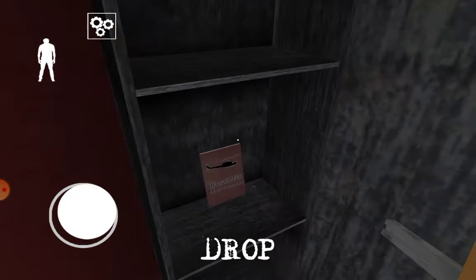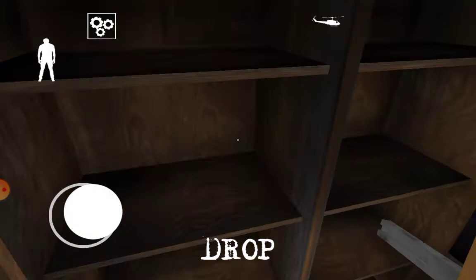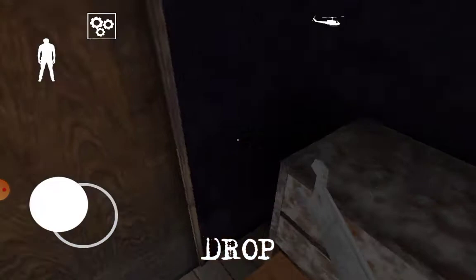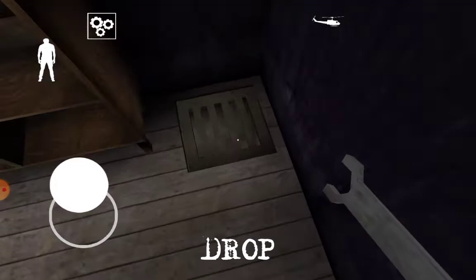Where did you find your helicopter menu? I found mine in the security room where the drawers are. Oh, then we're not in the same game. Okay yeah.